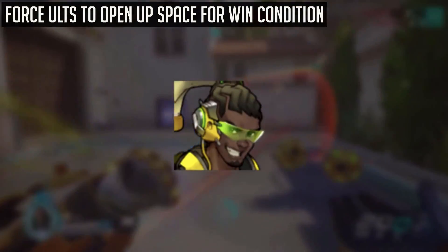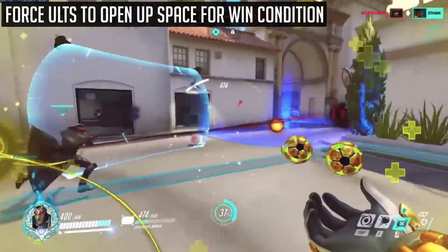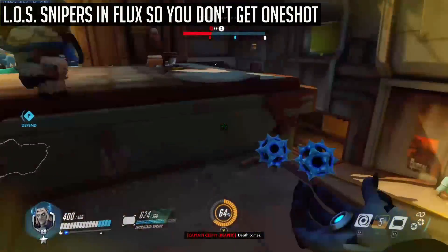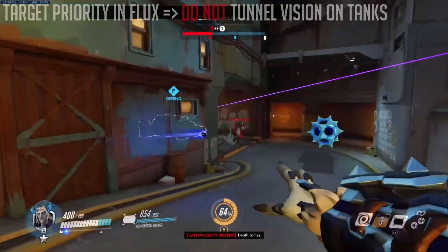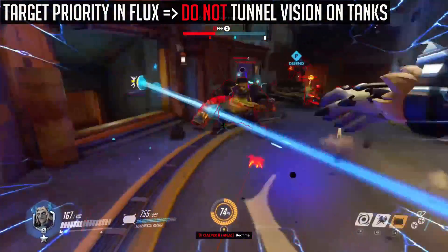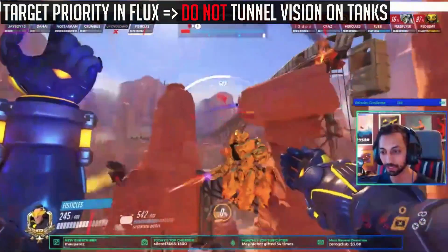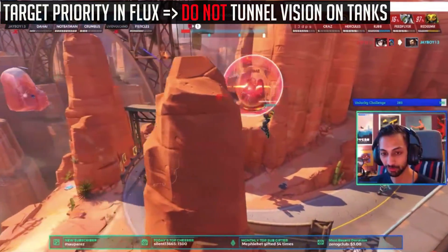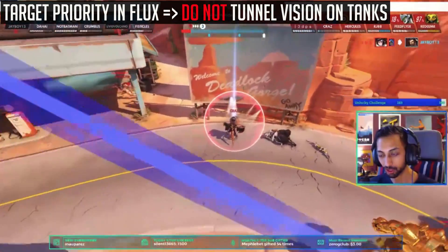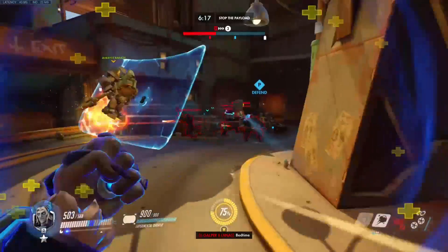The sixth tip is to force out defensive ultimates from the enemy team to open up space for your win condition. Use Gravitic Flux to force defensive ults out so that they can't counter your other ultimates. For example, if your team has a nanoblade ready but the enemy Lucio has Beat to counter it, you can Gravitic Flux to force out the Beat, then your Genji can go all in with the nanoblade without being countered. The seventh tip is to get out of line of sight from enemy snipers. The eighth tip is to avoid tunnel visioning onto tanks — target squishy characters like Mei and Ana over an enemy Orisa.